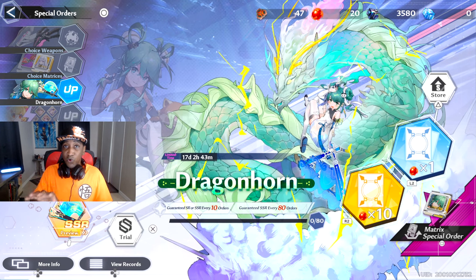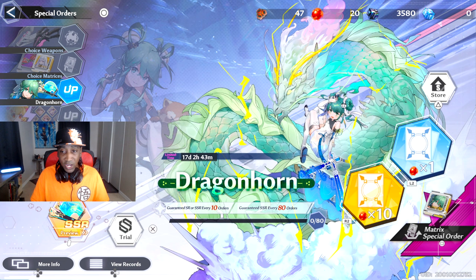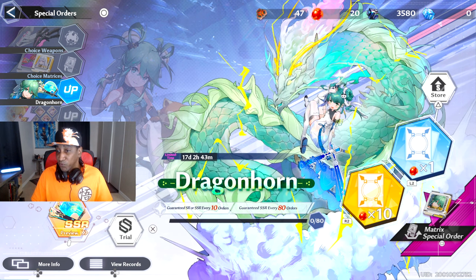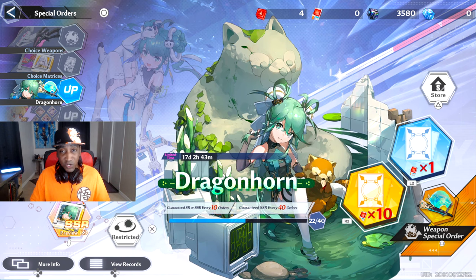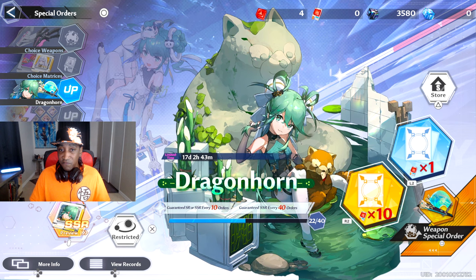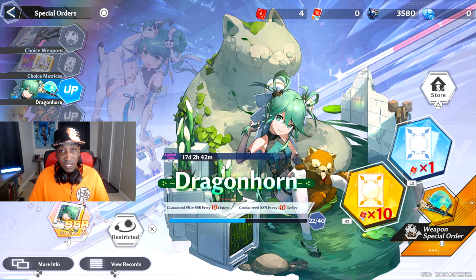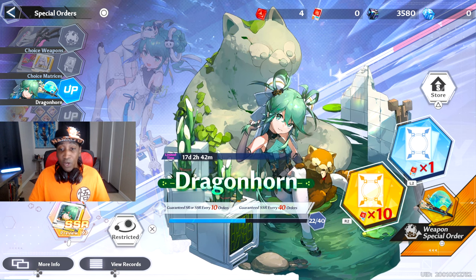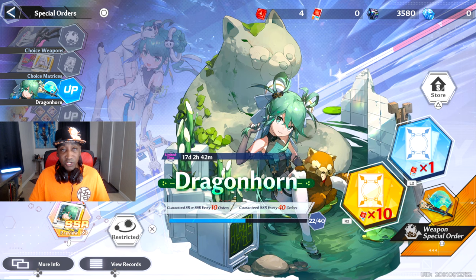So first things first, this is what I like to do to start off trying to get these weapon chips from the banner character. I will go to the banner, then hit square for the Matrix special order. Once you hit square there, start pulling with special vouchers to get to the 40 pity. There is a very good chance that you are going to get an SSR chip before you hit the 40 pity. And if you do, make sure you go to your inventory and take a look at what that weapon chip is.